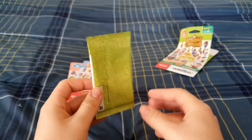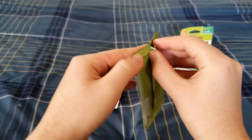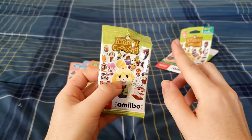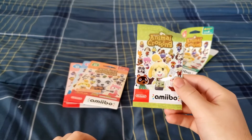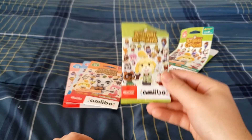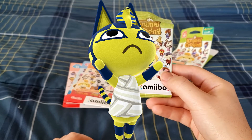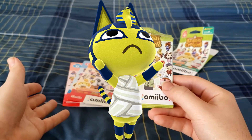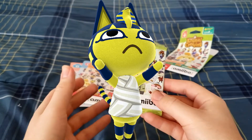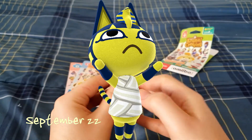Here's the first pack from series one. Before I open this, I should mention that I don't really have any particular villagers I'm hoping to find, except for one — Anka. I have no idea which series she's supposed to be in, but I hope to find her because she shares the same birthday as me, so I'd like to have her on my island in New Horizons.